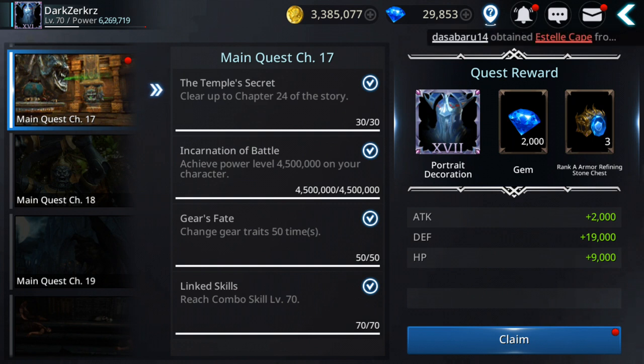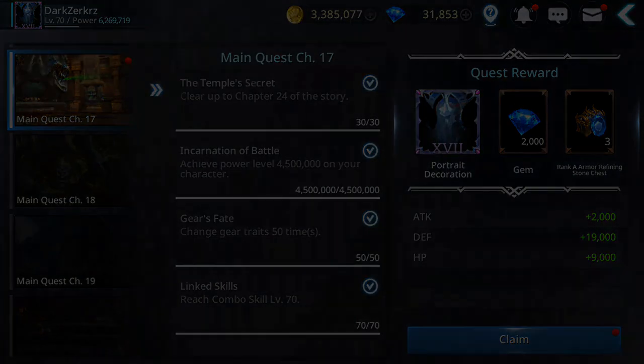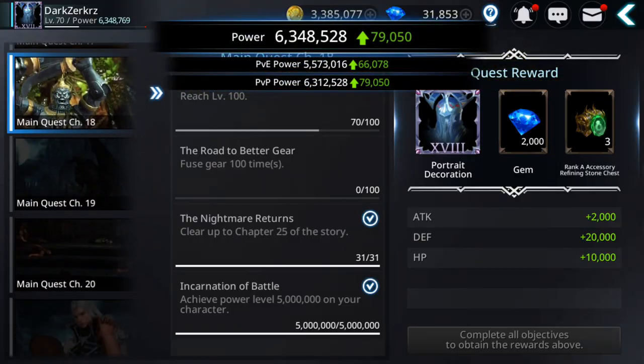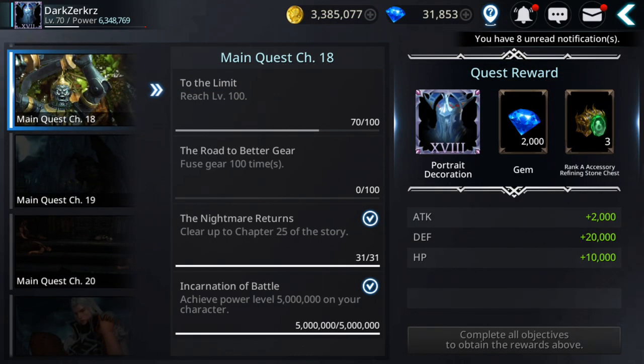All tasks are completed. We get another 2,000 gems, more power, and rank A armor refining stones. Let's see how much power we get — 79,000. That's pretty good.